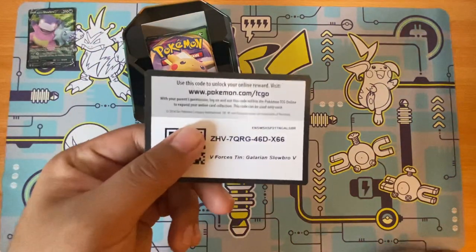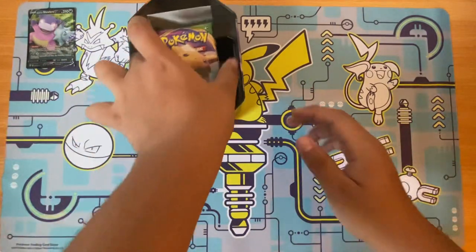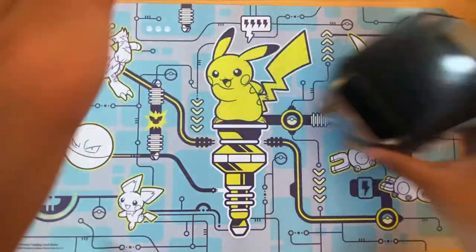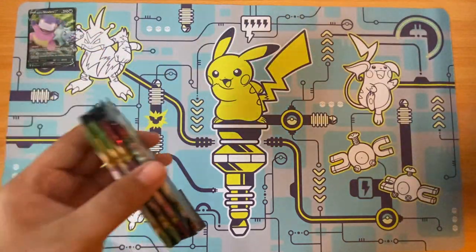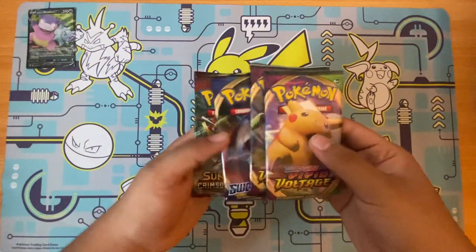Here's the code if you want them. We get two Vivid Voltage, one Sword and Shield, and one Crimson Invasion.